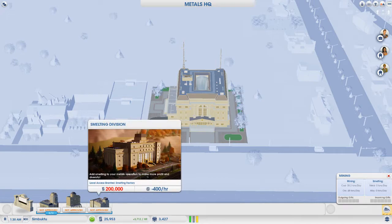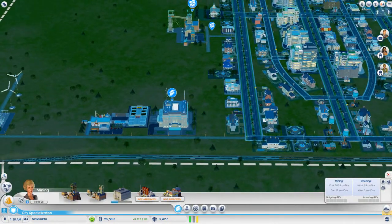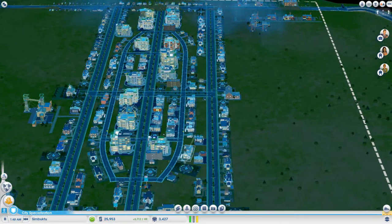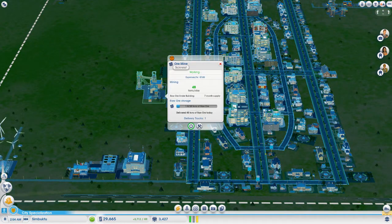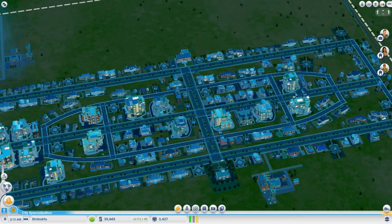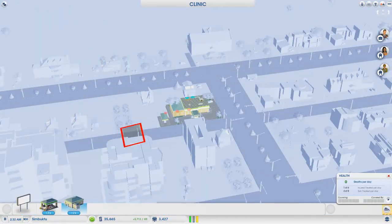We can get the smelting division — or can we? Why is it not approved? It doesn't matter anyway. We're going good with this right here. As you can see we're getting 3400 residents, this is getting us 58 tons a day and this one is getting us 48 tons a day. Let's try to upgrade our little hospital. How much is a proper hospital? We don't have enough, so let's see what we can upgrade.